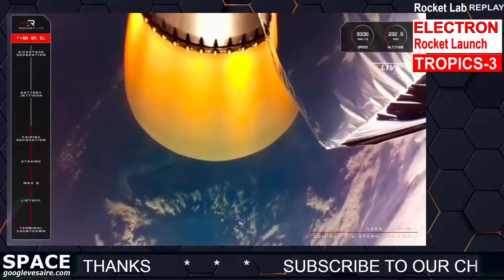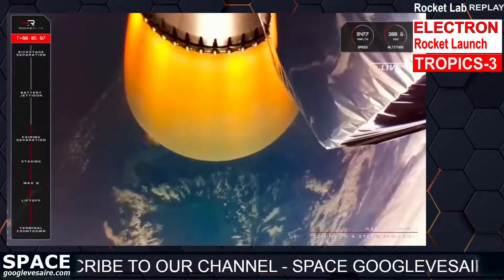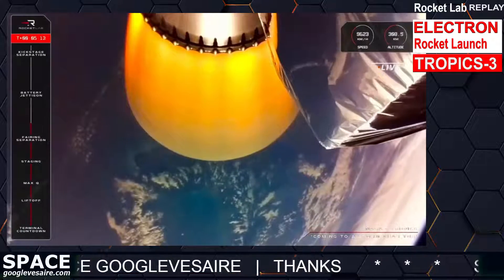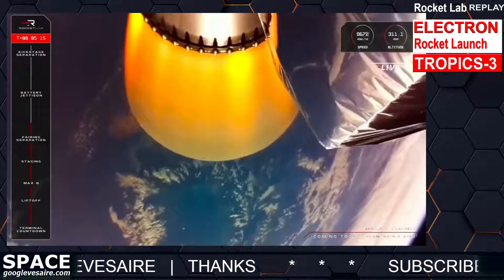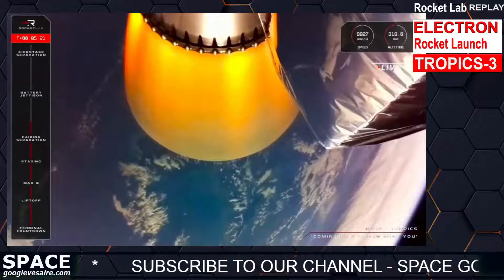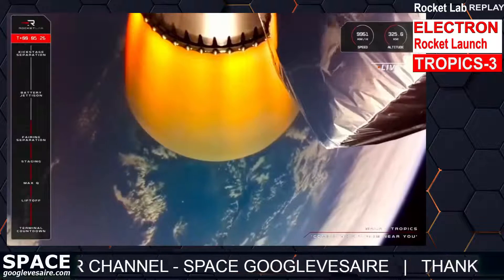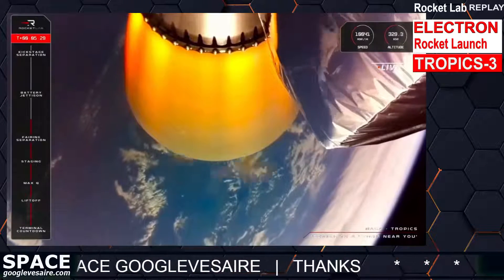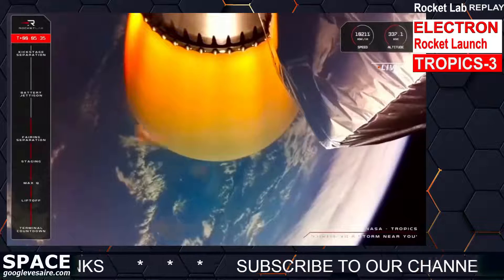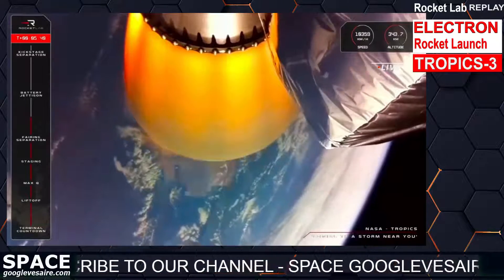Fairing separation confirmed. We are four minutes into flight. So far for today's mission we've had a perfect liftoff, cleared max-q, had a good first stage burn, and separation of Electron's first and second stages. Fairing has also separated as planned. Now we're five minutes into the mission — a nominal mission for 'Coming to a Storm Near You,' the second of two dedicated launches to deploy a storm monitoring constellation for NASA. Stage two propulsion is still holding nominal.